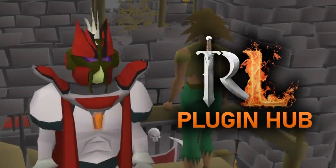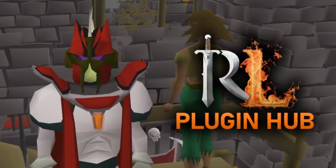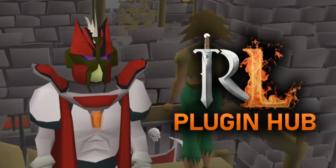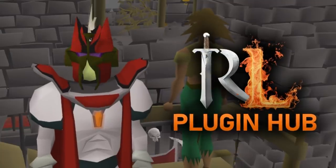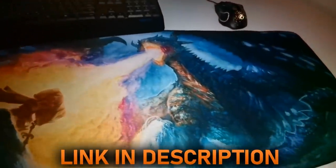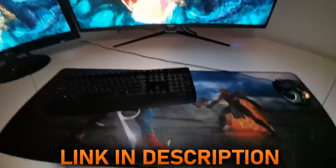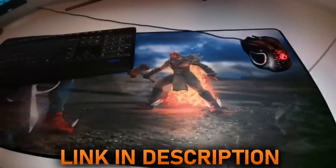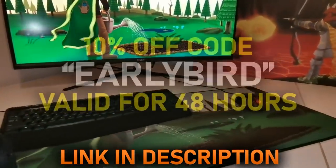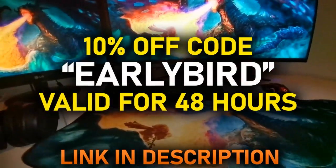So that's all of the plugins I wanted to show you guys today. All of them are listed down in the description with their timestamps, so if you forgot what one of them was and want to install it, you can easily find it down below. A reminder to pre-order your Vorkath Gaming mousepad before it's too late. There are also three other designs: the Fire Cape, Farming, and Wilderness design. If you want to save 10% on any pre-order, you can use the coupon code EARLYBIRD, which will be valid for the next 48 hours.